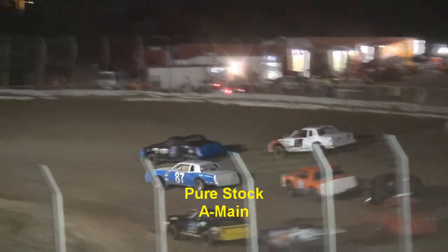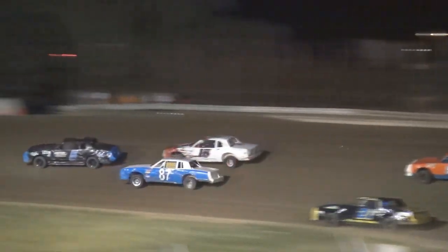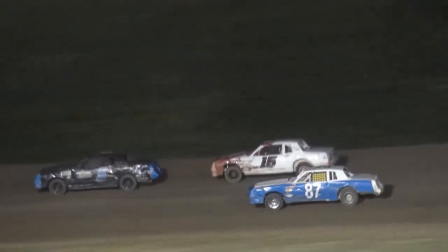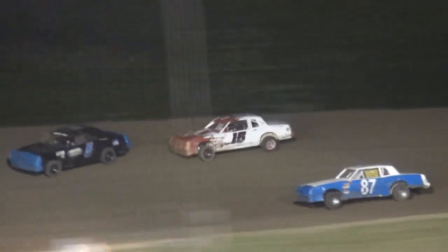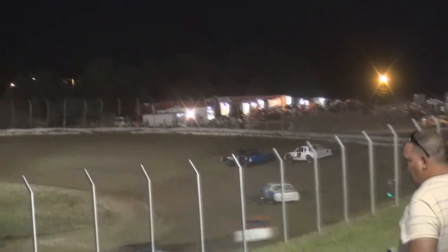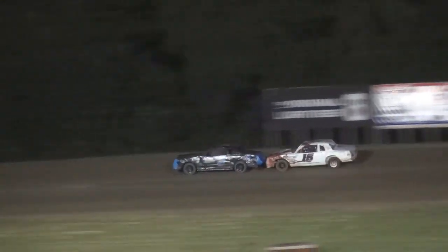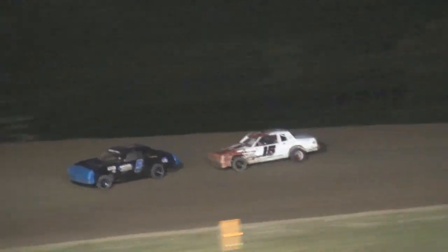Green comes out — through turn one, off turn two. Car number five of Kyle Rolands has that car out front, but here comes Atkins, car number 15, looking for room. Going into turn three, off turn four, Atkins trying to thread the needle. Rolands has the car out front down the front straightaway into one. Car number 15, Justin Atkins, looking for a way around as he follows suit down the back straightaway. The 87 of Anthony Purcell running third, and the 91 of CJ Turner rounding out the top four.